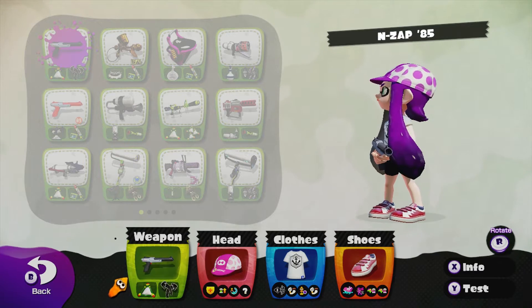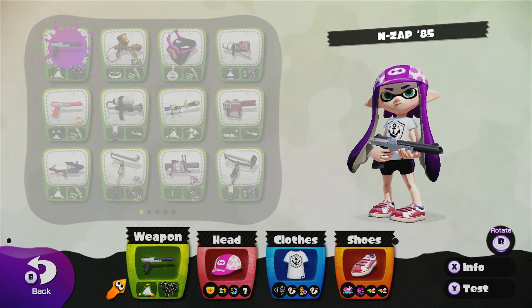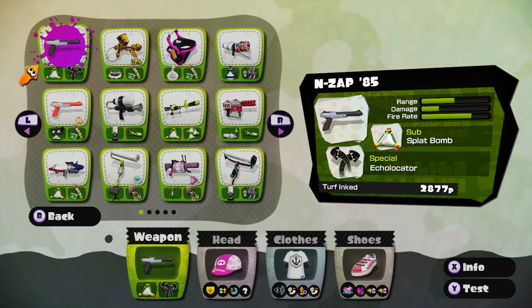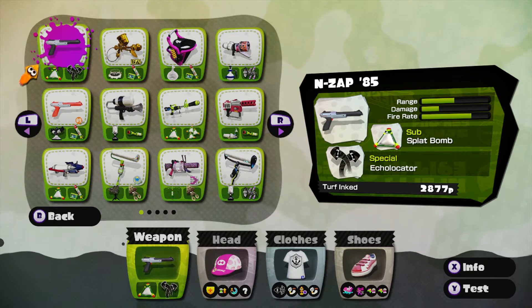Hey everybody, it's Nicola here, and welcome back to some more Splatoon Turf War! Today I'm going to be using the NZAP-85 as my weapon here, so let's just take a quick look at its stats. It has the Splat Bomb as its sub-weapon, and its special is the Echolocator.